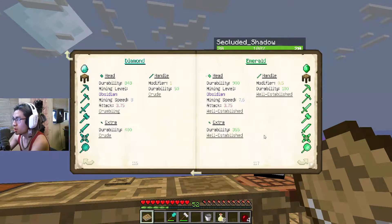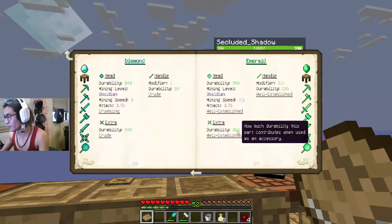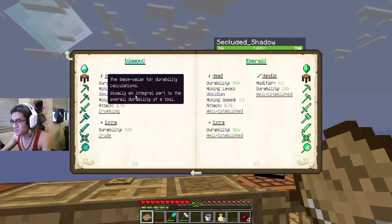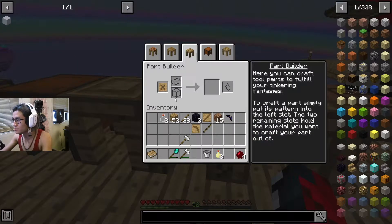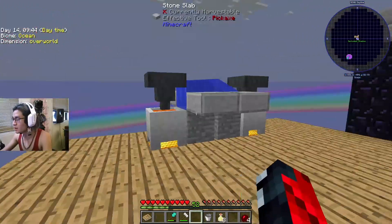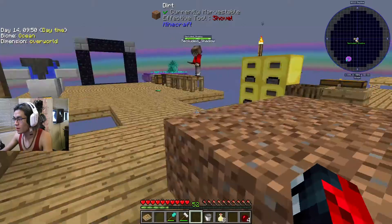The mining speed's not going to matter because you're only using it for the extra bonus XP — that's exactly why emerald would be better for the pickaxe. And then maybe use the diamond for the sword. The emerald is in the chest — I just threw you one.